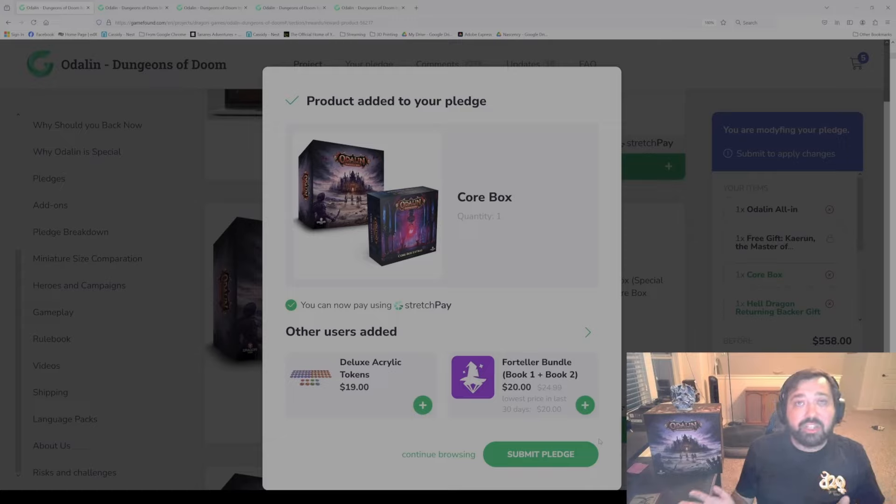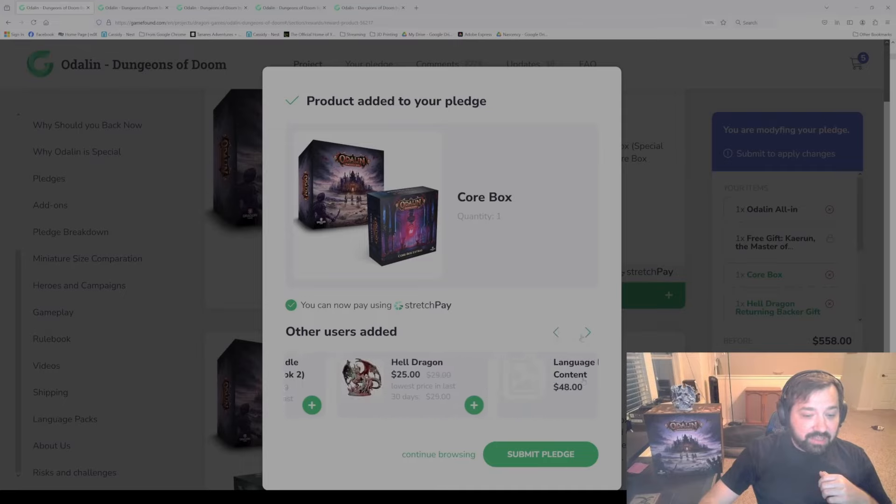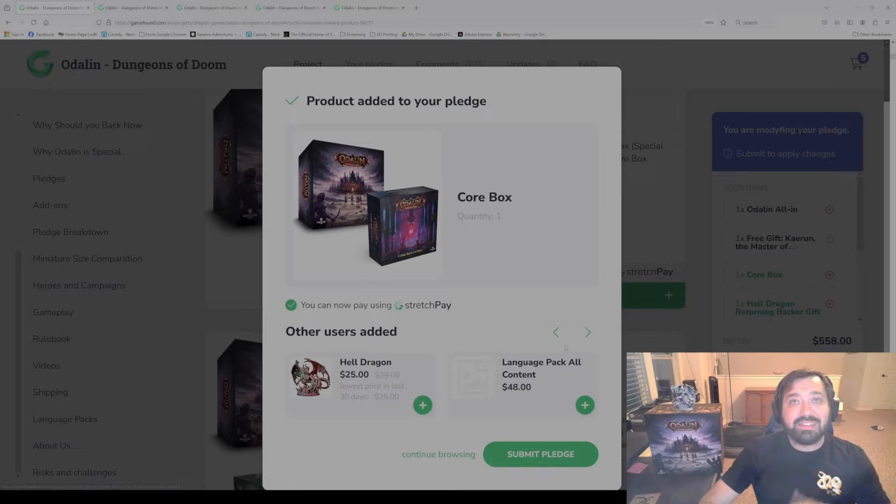The pledge manager — you can still add items there, but the difference is you will also pay for your shipping. So if you close your order now, you can pay for your items now, but then you will have to come back later to do your shipping. There'll be plenty of reminder emails to let you know when it's open. You can also select other add-ons if you wanted those as well, and just add them, or go back to continue browsing as an alternate option.